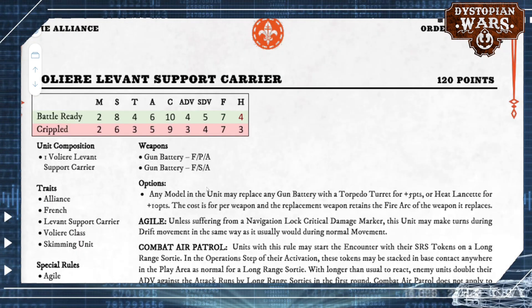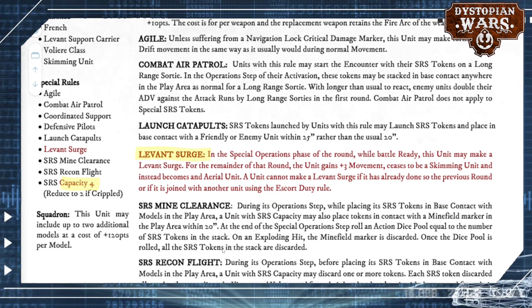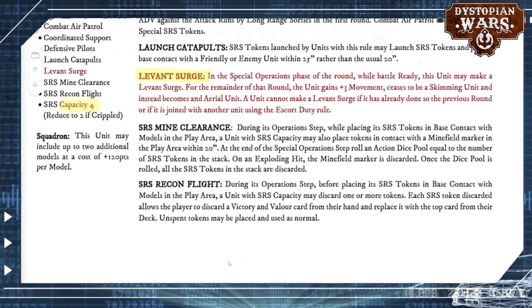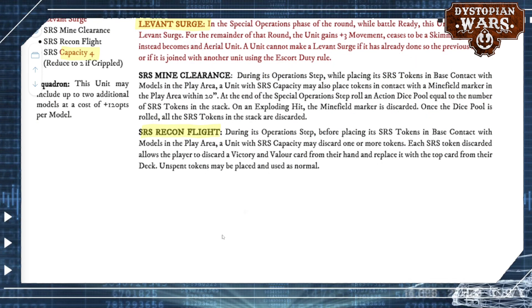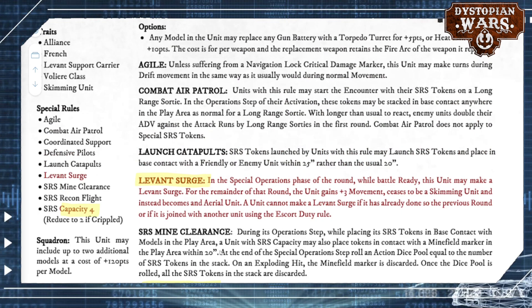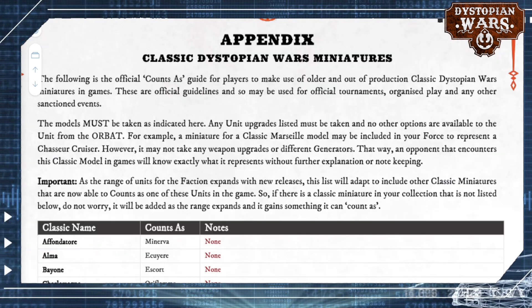And then changes to the Volier Levant carrier: again, the extra boost in hull points, which is great for these flying ships. It also gets the Levant Surge, with an SRS capacity of 4 now, which is really good — especially now that you want to spread your SRS tokens out more if you want to use your Spotter rules. And never forget that you can go and hunt with a Recon Flight. I've found that mulling through your deck for the really good cards is very strong, so I'm almost never leaving home without one of these capacity-4 ships, because it's almost a complete hand reshuffle that you're carrying. That's a great thing. And that's it — we've got to the end of the Orbat.